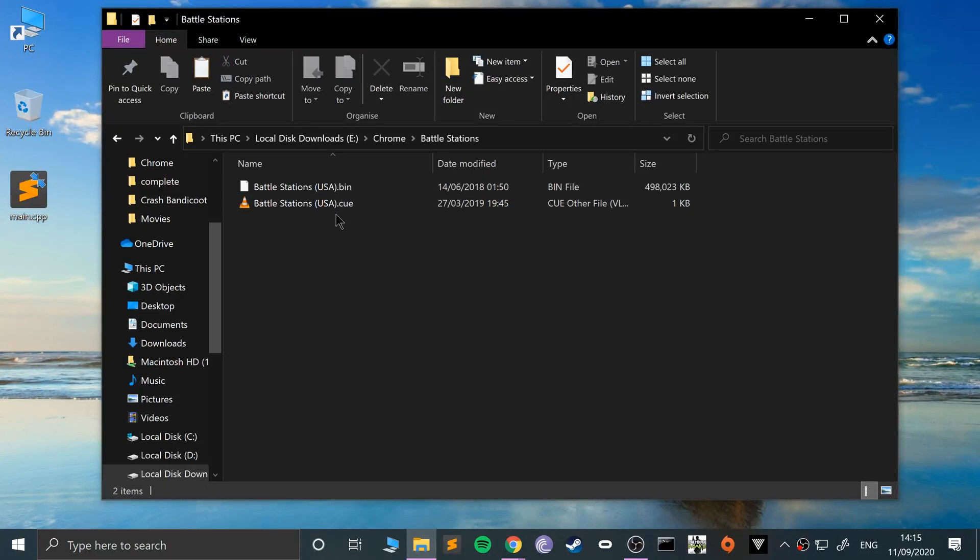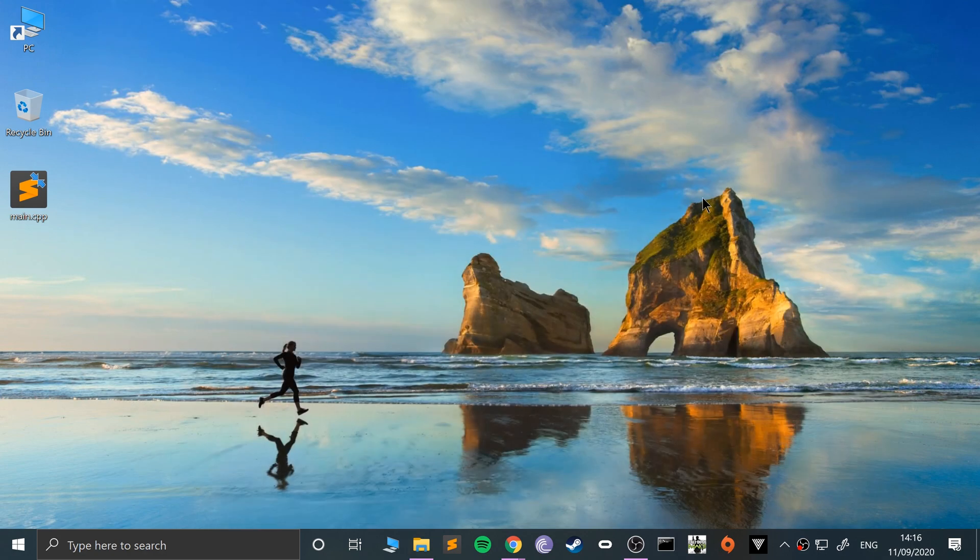I will be putting on Battle Station, so you need the bin file. You can use tools like IMGBurn or PowerISO if you have the physical disk to rip the bin file from it. It's pretty simple — you can Google that.